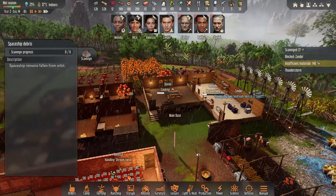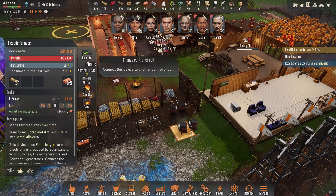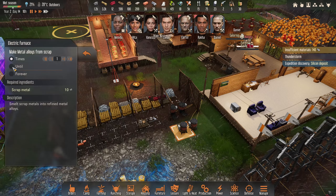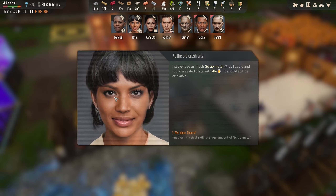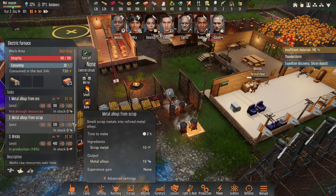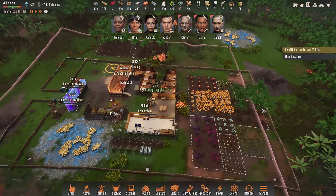We'll get the 140 where we can and make sure we're smelting those up. We're going to do metal alloys from scrap metal - going to 200 on that one. We'll keep the ore one there as well. She scavenged some scrap metal, some ale, and also a silicon deposit. As soon as she gets back, I'll send her back in.